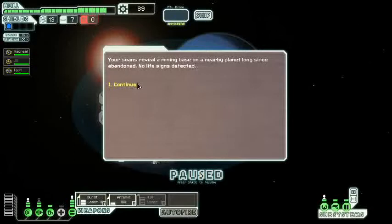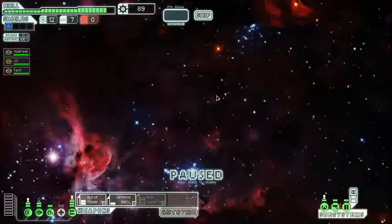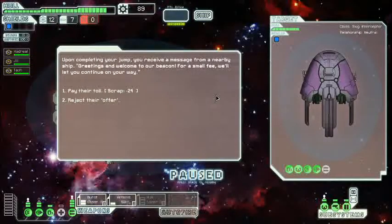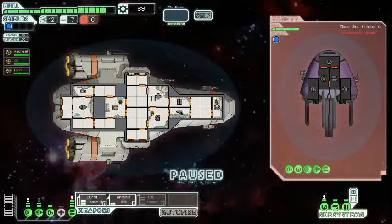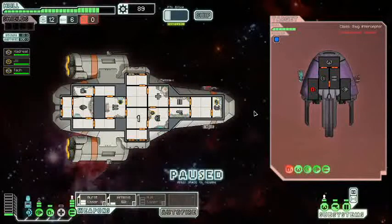Just a mining base on a nearby planet — worthless. No scrap is good scrap... well, good scrap is actually scrap. Another sun which I'll avoid. Let's go here because I need to get some scrap. Small fee will let you continue — no. And here's why: this is a slug ship. Look between their O2 room and their shield room — do you see a door? No. They are going to die — I'm not going to kill them by normal means, I'm going to suffocate them. Take that, space slugs! Oh — let my guard down, that hurt.